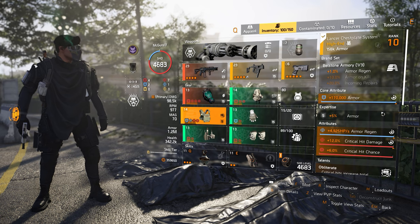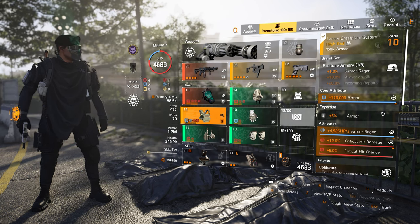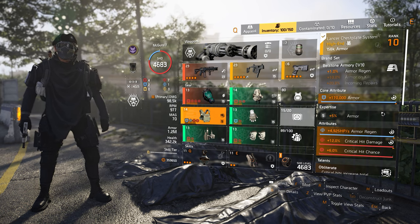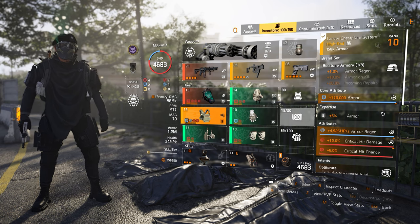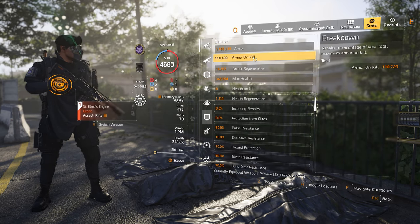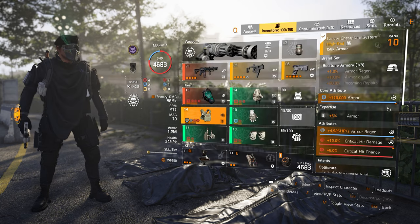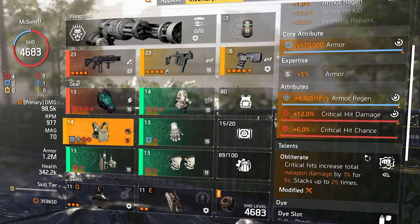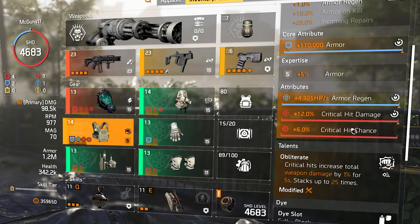The second piece is the Bellstone Armory chest. I chose it because of that 1% armor regen. You might say that's not enough, but I feel it's just enough to get your armor back after taking hits, so you don't waste medkits — because the recruiter can destroy your armor really fast. Checking the defense stats, we have 118,000 armor on kill and 16,000 armor regen. The Bellstone Armory has armor regen and crit damage, with a mod of crit chance.